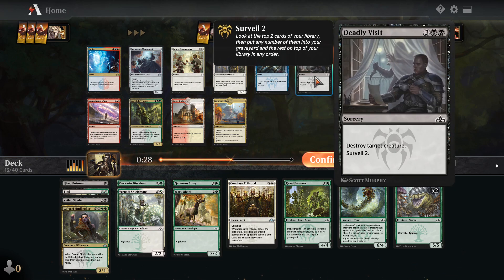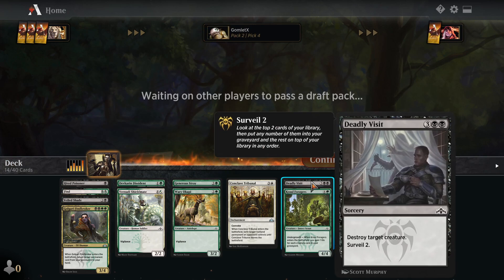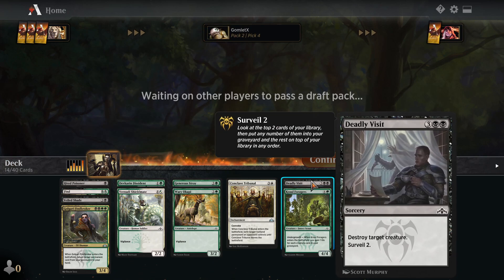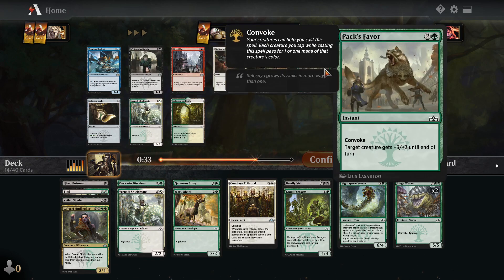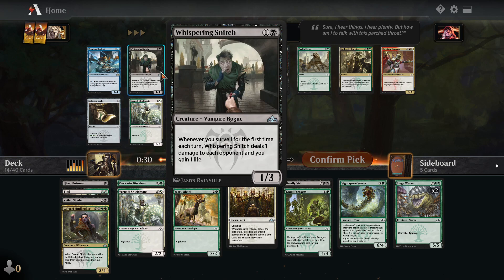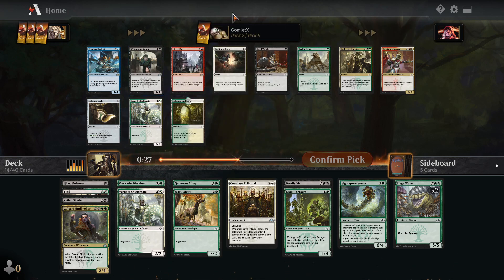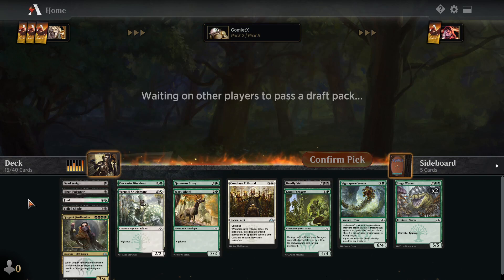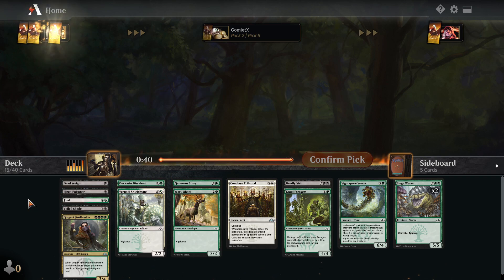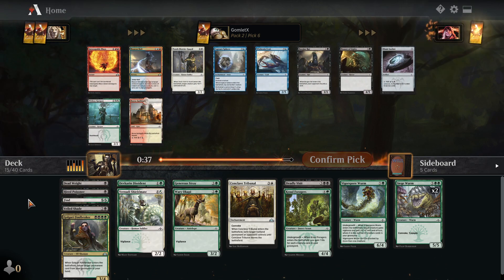Deadly Visit: five mana, destroy a creature, and Surveil 2. By the time you're casting this you already have five lands out, so any lands you hit on top you throw in the grave, and you're essentially just drawing cards for each land you've dumped into your graveyard since those are cards that would have done nothing. Okay, I'm feeling a lot better now — we're seeing some good black stuff, though green is still not so much. Whispering Snitch is definitely more for Dimir. Deadweight though is really nice, really cheap removal, something I'll absolutely play here. Now we have Pitiless Gorgon or Burglar Rat — 100%, we're Golgari over Selesnya.